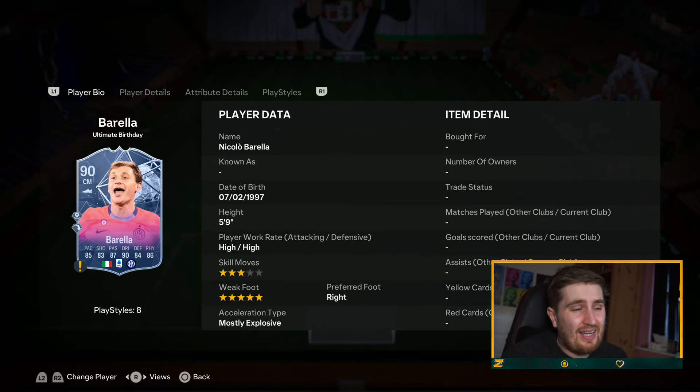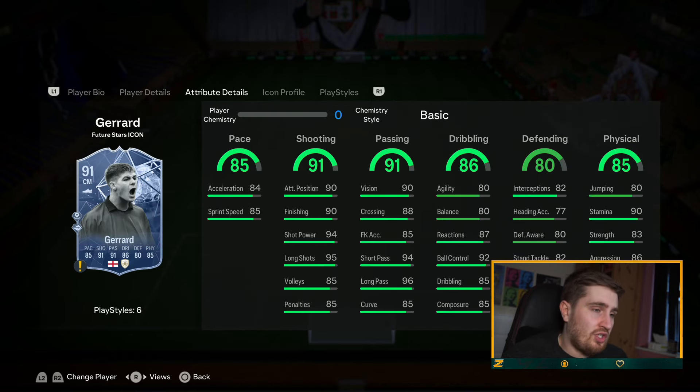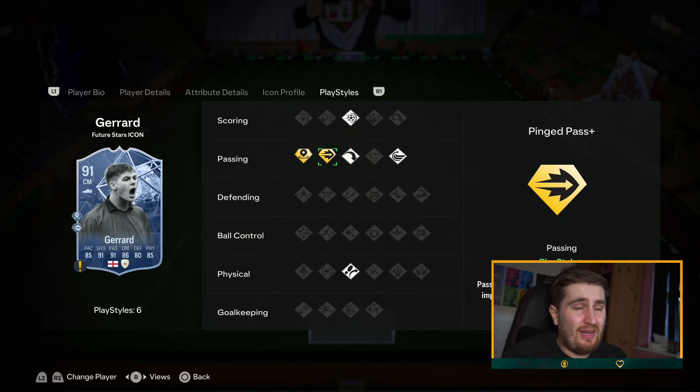Steven Gerrard — four star, four star. 80 plus on everything, 90 plus on two really good stats. The playstyles are pretty damn good. Ping pass is probably my second favourite playstyle on a midfielder after long ball.